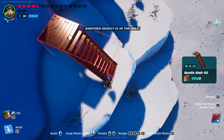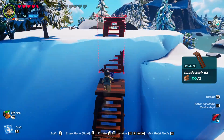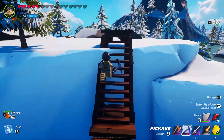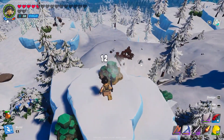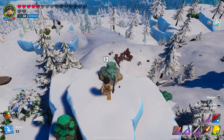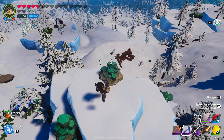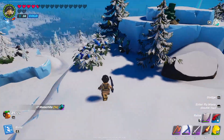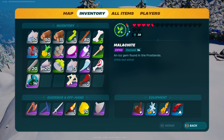Build your staircases to climb up like this, and there you go. Here on the top it's going to be green ore like this. By the way, you need an epic pickaxe for this, and you need to have your crafting bench maxed out. Malachite is an icy gem found in the frost lands — that's how you find malachite.